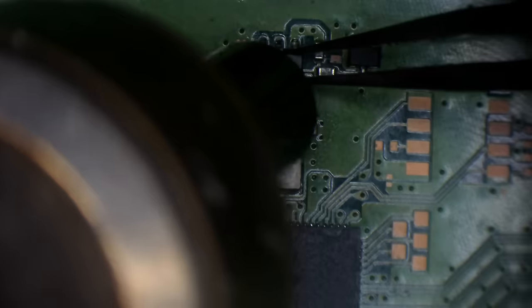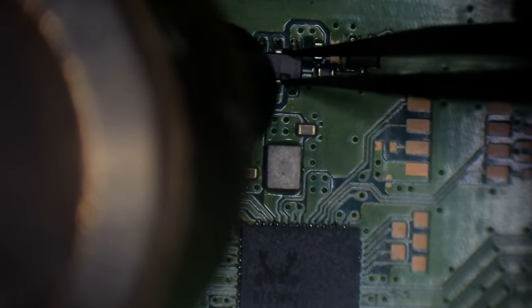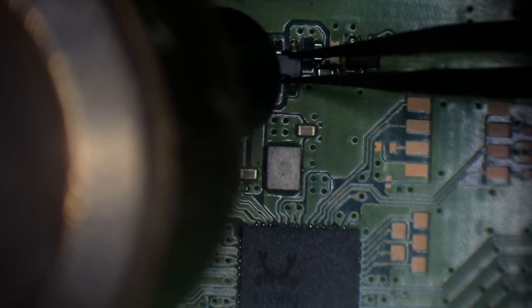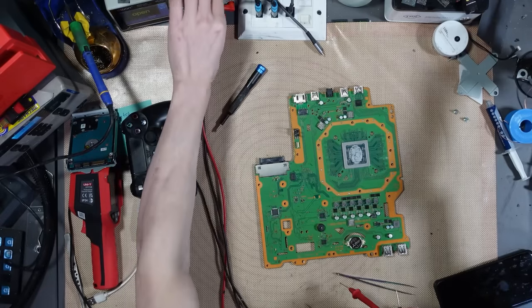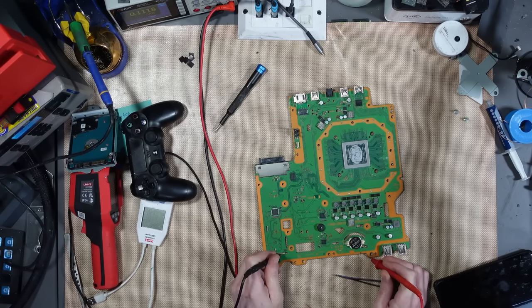Unfortunately that speaker is going to melt — I can always change it. That transistor seems to be breaking apart oddly. Okay, it's removed now. Let's check again — diode mode, red probe on ground. Still the same diode reading: 0.11. So it's something else.